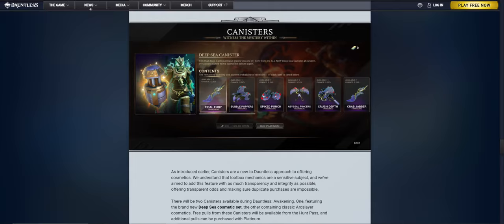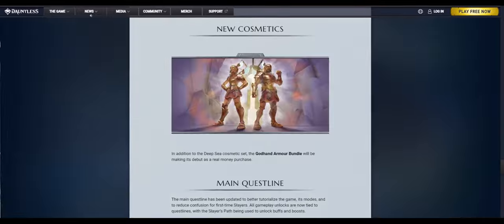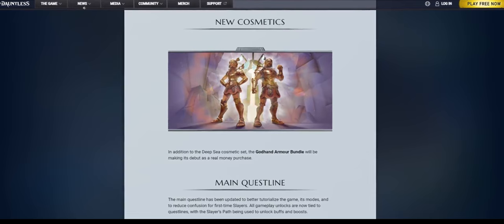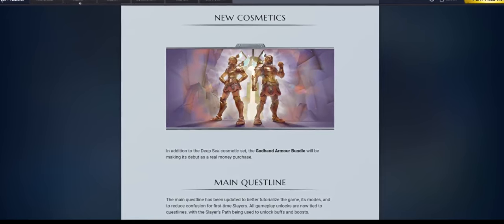Canisters. As introduced earlier, canisters are new to Dauntless as a way to offer cosmetics. There will be two types of canisters available during the Dauntless Awakening update drop: one featuring the brand new Deepsea cosmetic set, the other containing classic Arc Slayer cosmetics. Free pulls from these canisters will be available from the hunt pass, and additional pulls can be purchased with platinum. In addition to the Deepsea cosmetic set, a new Godhand armor bundle will be added to the platinum store for purchase.